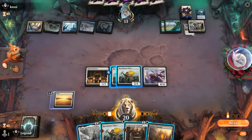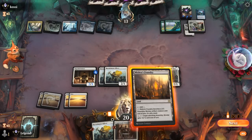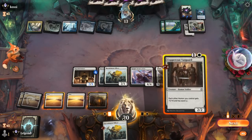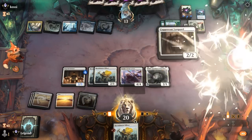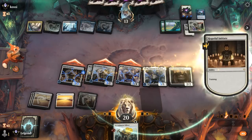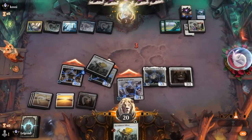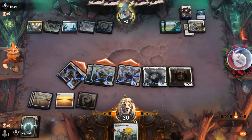Opponent passes — step one Thalia. That resolved. I think we're going all in — can maybe hold back the Officer, but these are attacking and if the opponent's got nothing they might be dead. All right, close one here — on to the next one.